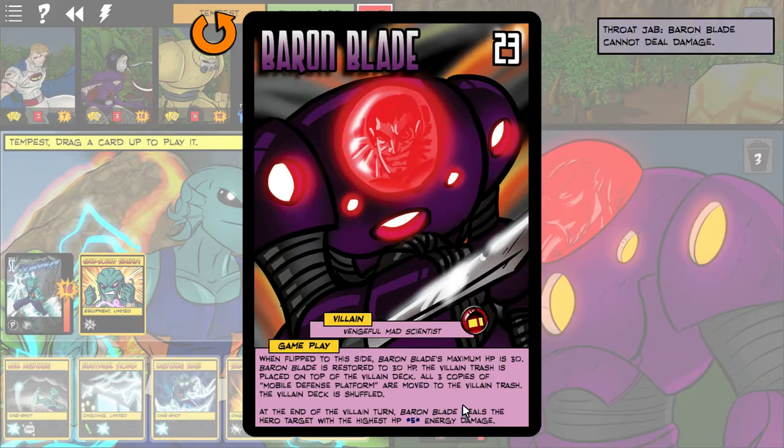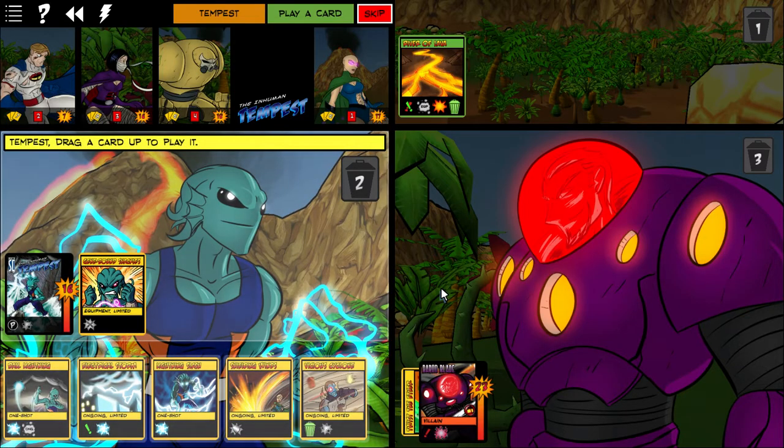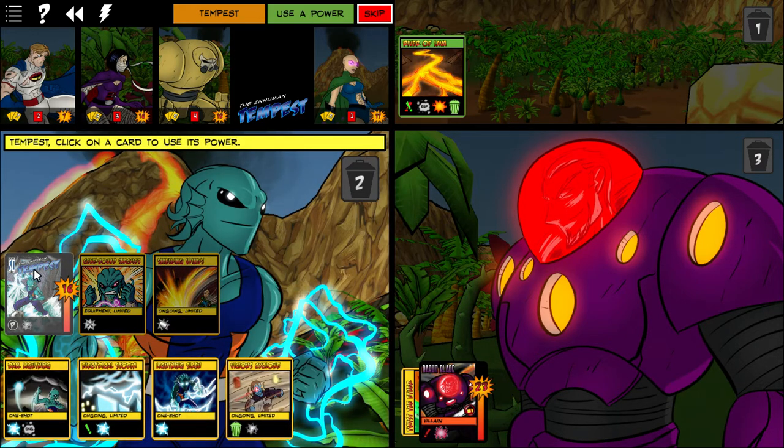Now's a perfect time for Tempest to play Shielding Winds: whenever a hero target would be dealt 5 or more damage from a single source, reduce that damage by 2. Baron Blade is going to hit for 5 in his new phase. Also — this little star icon means the value equals the number of heroes that started the game, so with 5 heroes playing, it scales to 5. Shielding Winds will mitigate that significantly.